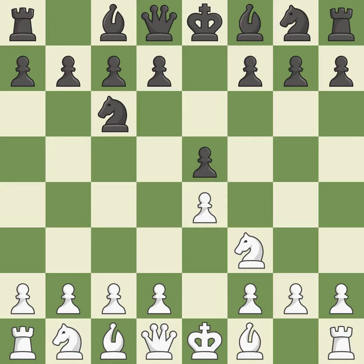nc6 defends the pawn on e5, advances the knight toward the center, and scans the d4 square. In the Scotch game, d4 gains space in the center and attacks the e5 square twice. exd4 opens up the center and is somewhat forced given that white was attacking the pawn twice, and protecting with d6 doesn't work out. nxd4 recaptures the pawn and centralizes the knight.